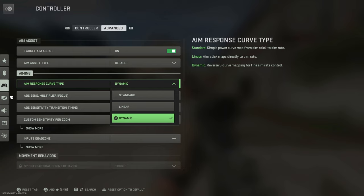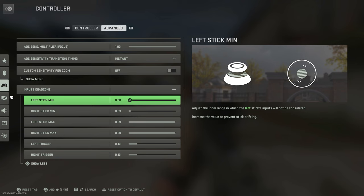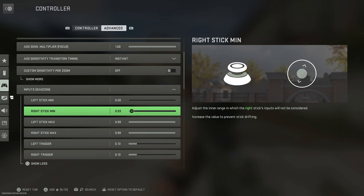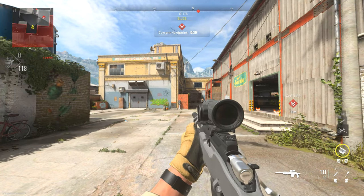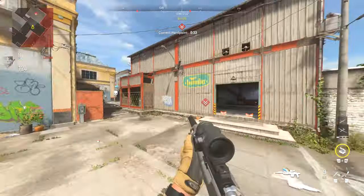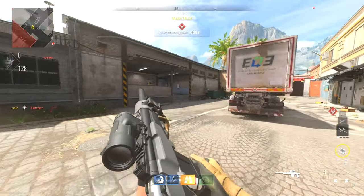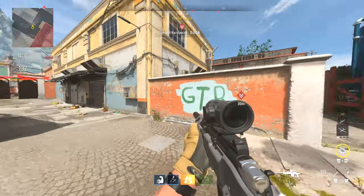I can't stress this enough — in my personal opinion, dynamic aim response curve type is honestly the best you could use. It makes it move with your thumbs; it's nothing stiff. Dynamic is, in my opinion, a must. For input dead zones, all you're going to do is take the minimum. The best way is — if you can see I have no stick drift right now — take your right stick and try to make it have stick drift, and move it up by one every time you get stick drift.